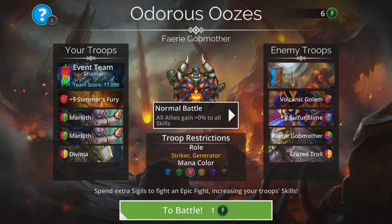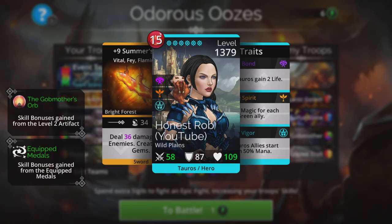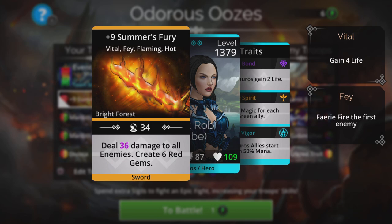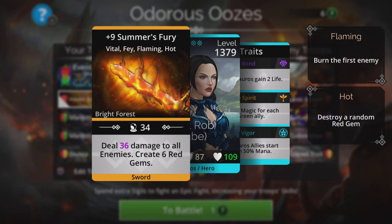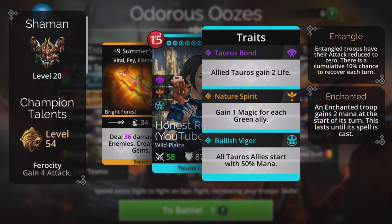On to the team itself. It's kind of tricky to make a team for this because the mana color is red, but you need a striker and generator at the same time. I've gone with Summer's Fury — it deals damage to all enemies and creates six red gems, which is handy for charging up the rest of the team. I'm using Shaman class, so we get a 50% mana start, which is nice.